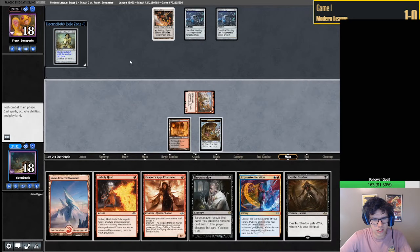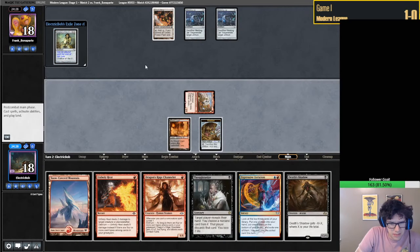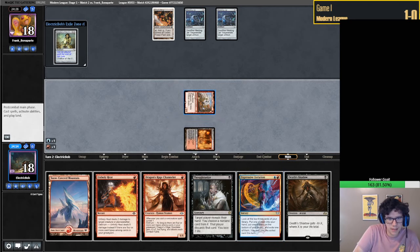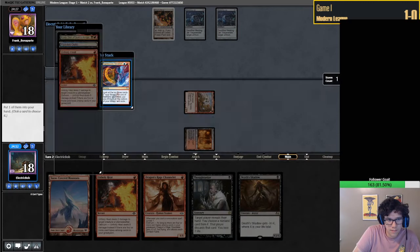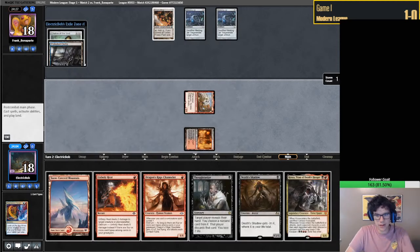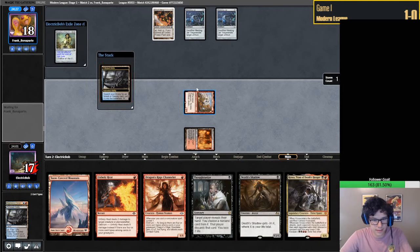What is Chalice? I guess Chalice on zero is probably not horrible. We have some real questions to ask ourselves here - is it better to play DRC first or after Expressive Iteration? I think it's better after. I have a feeling Unholy Heat is not going to be the best card here, and we already have one, so I'm not terribly concerned.